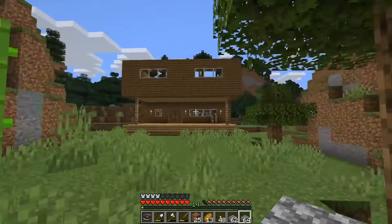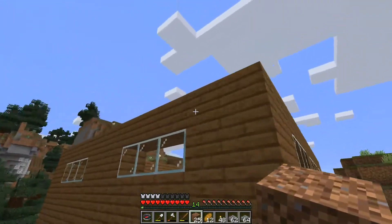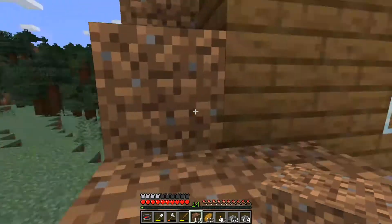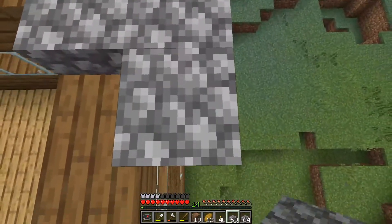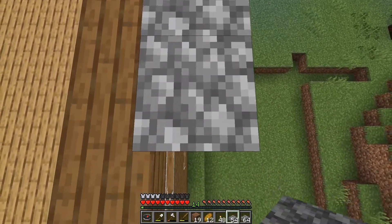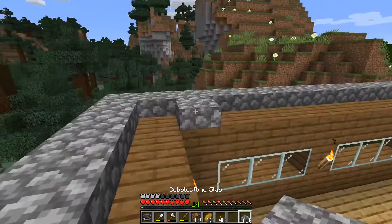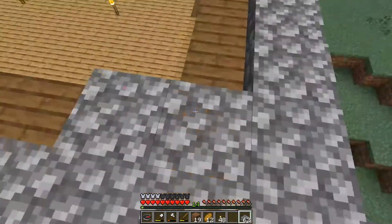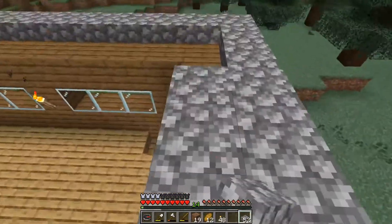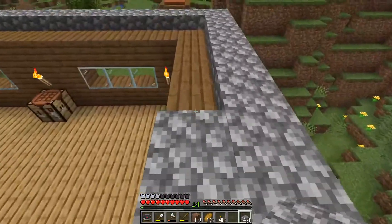I'll use dirt as scaffolding to get up top. Here we go, I'll just fill this a bit at a time all the way around. Okay, that's the outer rim done. Then I think just to keep things simple I'll just have a single layer of slabs all the way across.